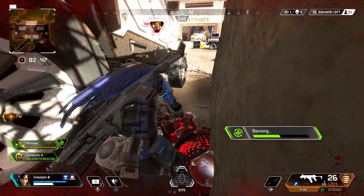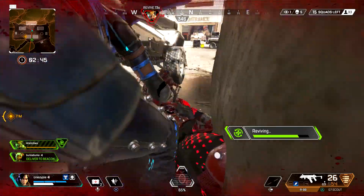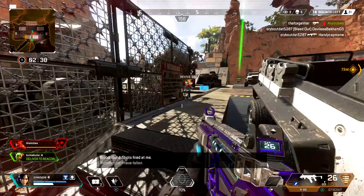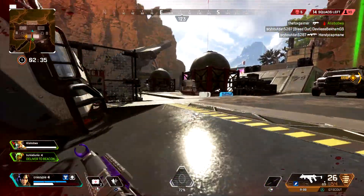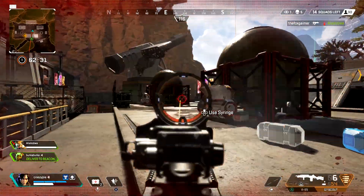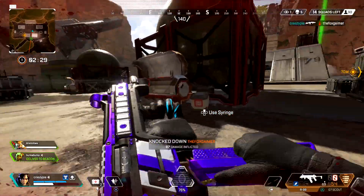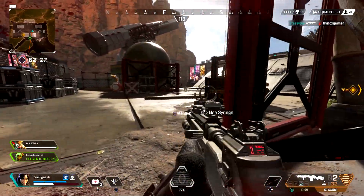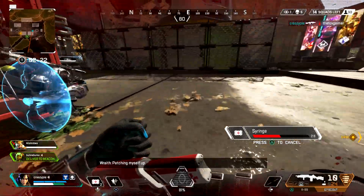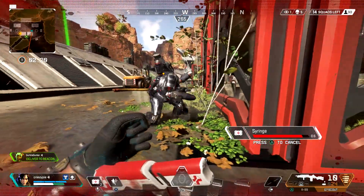I chose the Hemlock to pair with the R99 because it's a long-range weapon and you can switch it to single-shot mode. The single-shot Hemlock can shoot faster than the G7 and put out more damage faster than the G7 as well, so I like it more. It also holds more ammo and has a faster fire rate, giving you more shots per clip. You can just melt people down across the map — if you haven't tried single-shot Hemlock, put a 2x scope on it and enjoy.